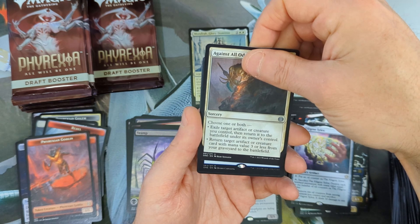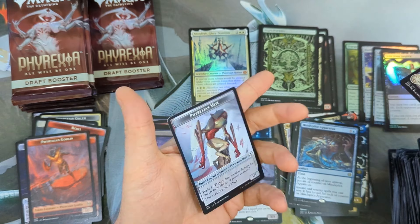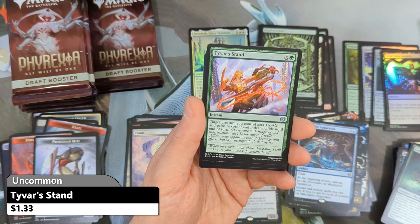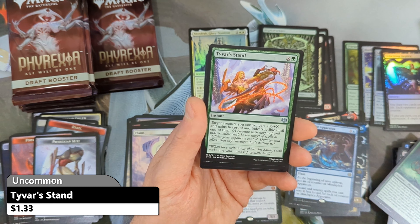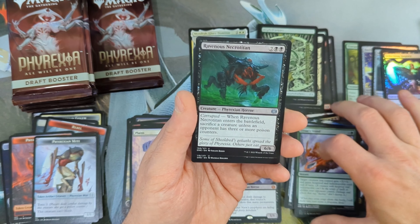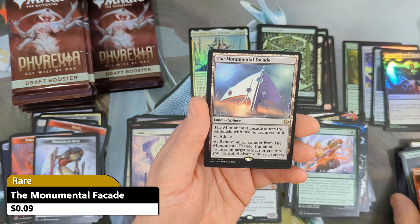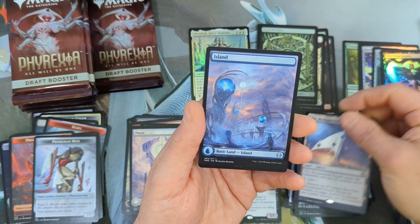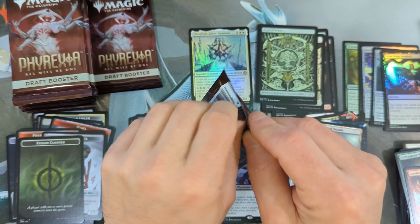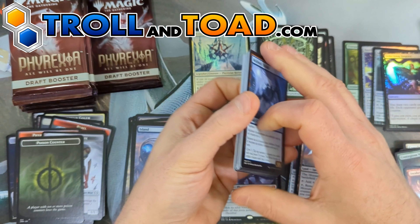Then we're going to see a Blue Sun's Twilight coming in as our rare with a Phyrexian Mountain. And we're going to see a Merian Safe House coming in as our first rare, and behind that we are going to see Mondrak Glory Dominus in foil. This is going to be a tremendous hit — in non-foil it's valued around $22. That is awesome. With a Phyrexian Obliterator coming in, valued just over $6 — another Mythic. Then we're going to see the Phyrexian Plains.